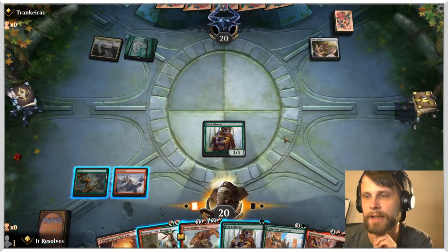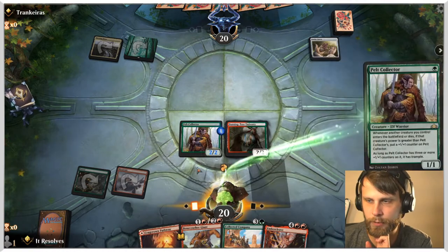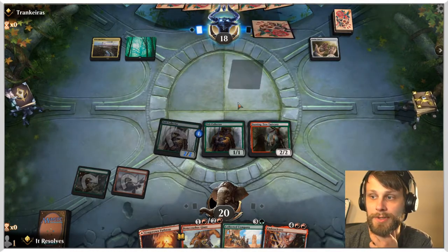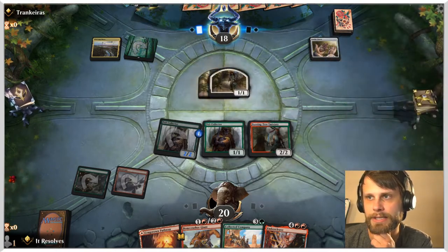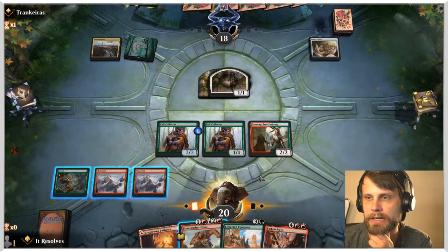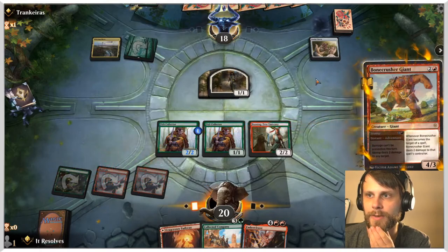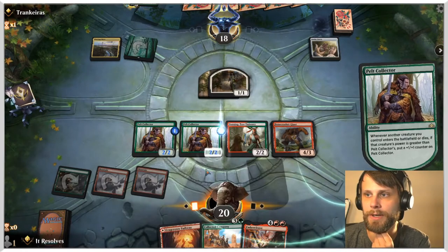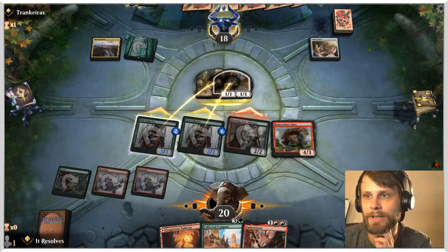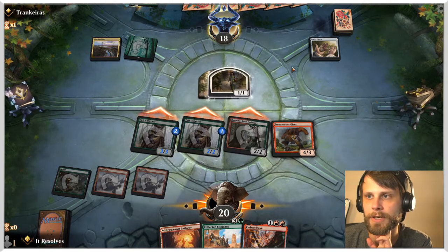We're going to go aggro here. We'll waste one mana occasionally but spreading the board out gives us a great chance of punching through damage. Lovestruck Beast is the worry — it's a very good card against us — but we should be able to get through some damage. If we just throw out Bone Crusher Giant, we can power up our board enough that it's difficult for them to do much. We also have CoCo next turn, which can do wonders against a deck like this. We just don't want to give them time to get Lovestruck Beasts down.